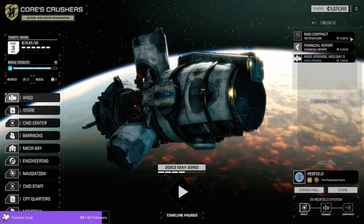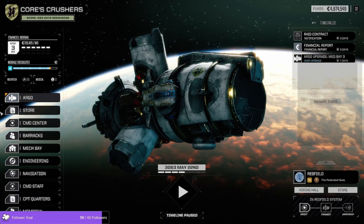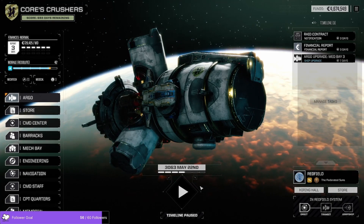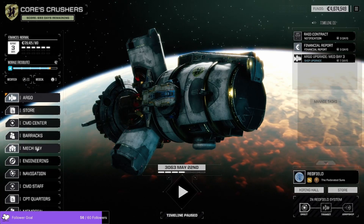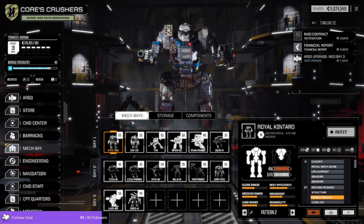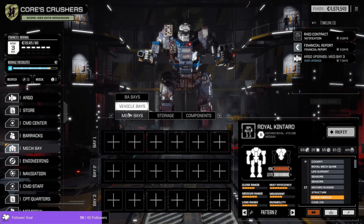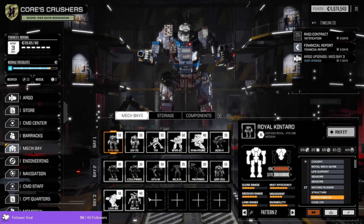We're in the midst of a contract, raiding some Federated Suns planet on behalf of Saint Ives, keeping them afloat we hope. I don't think we actually took any damage in the last mission — it looks like we came through relatively unscathed. Someday we'll get vehicles, and on that day we will be happy. One of those Maxim hover APCs would be real nice. We've got a pretty cool selection of mechs.